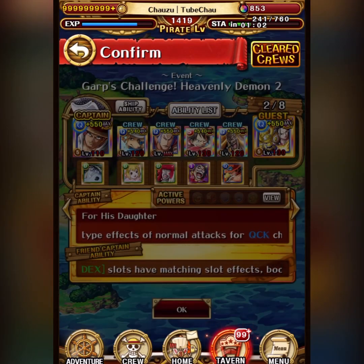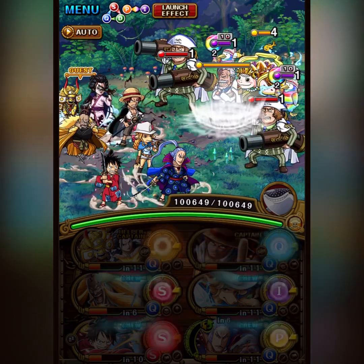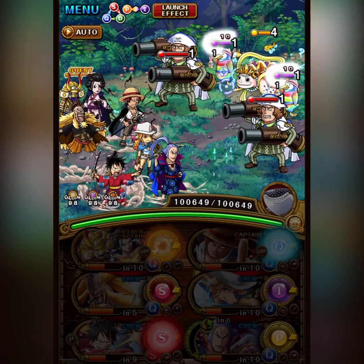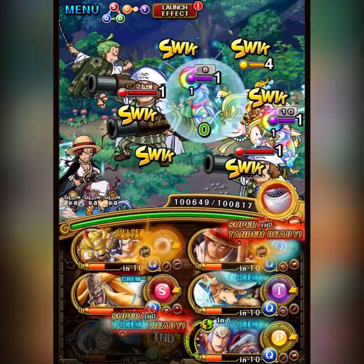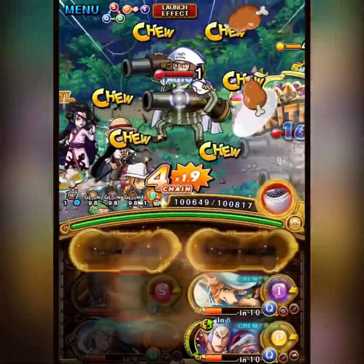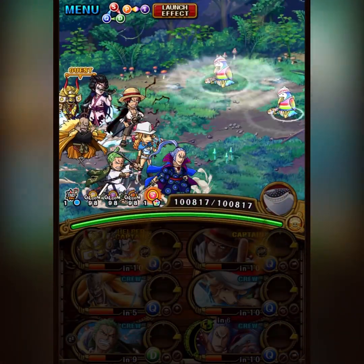Hey guys, Chouse here. It's time to try out the combination of Super Tandem level 5 Shanks together with Luffy Sorrow. This is an amazing combo because you're basically guaranteed the Super Tandem every single turn with the guaranteed Tandem Orb from swap. You just need to tap once with Luffy Sorrow, once with Shanks and you get a free 2.5 times attack boost and a full board of matching orbs.